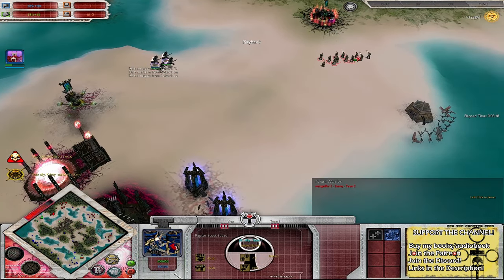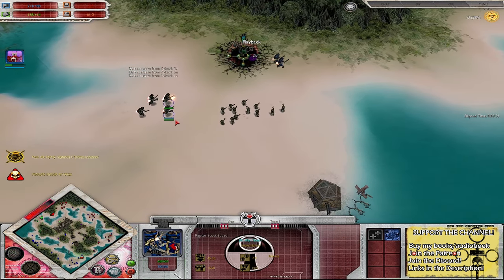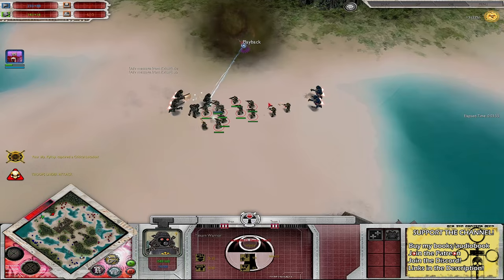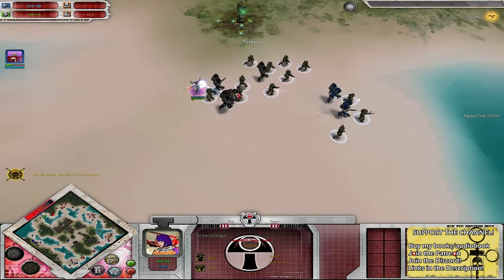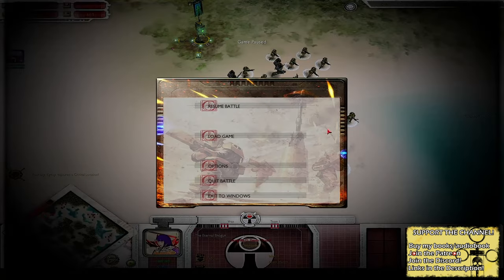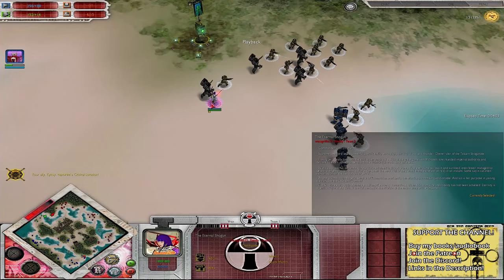Double Raptor squads plus a third - one from Kaiku, a couple from JR. Nice surround on these guys as well. It does seem that the Eternal Shogun gives them an AoE buff around them. While we're here, because we're still learning how this mod works - what mod... oh, that... Jesus Christ, that's a lot of reading. Hold on.